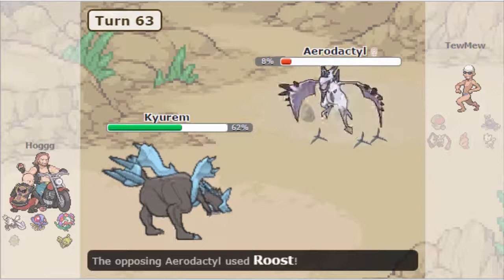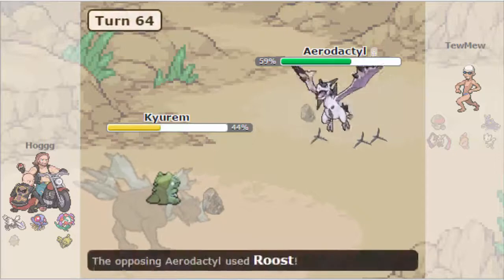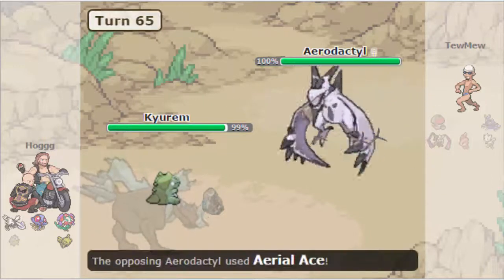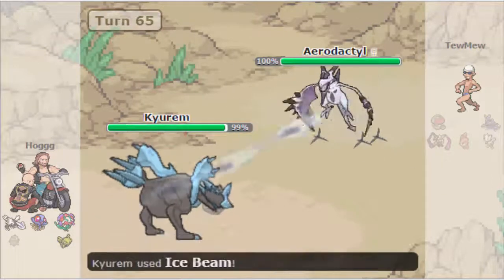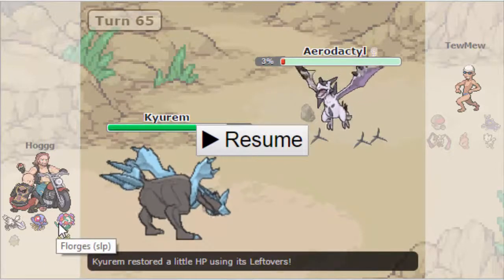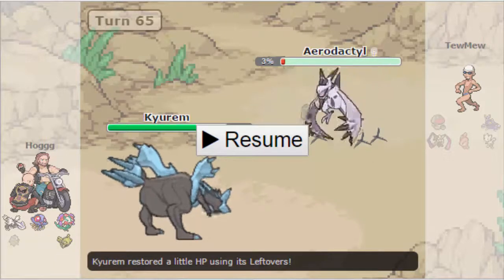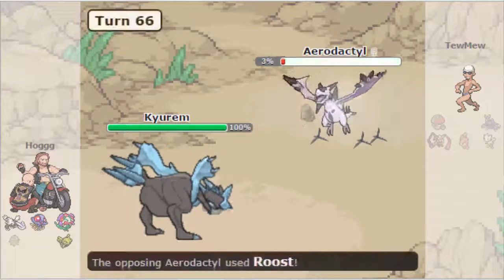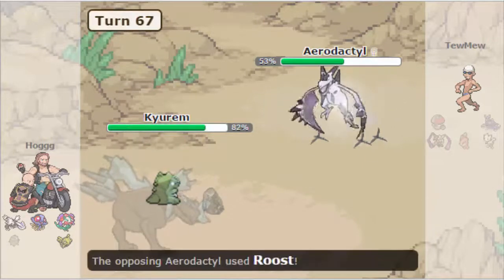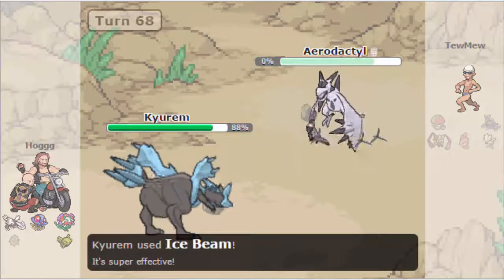Lomomola is going to die to an Ice Beam, so it's pretty much game here because Aerodactyl can't knock out Kyurem at this range. Kyurem can just go for Substitute — it's kind of a stall war. Although if Toomew manages to bring down Aerodactyl, then Shedinja could come in, but Shedinja dies to Stealth Rock. Toomew gets impatient and eventually just decides to give up, not going for Roost. He goes for Aerial Ace, breaks the Sub, and then Ice Beam is able to take it out.